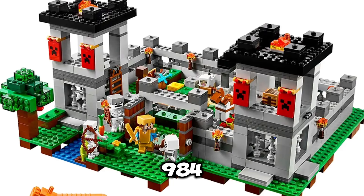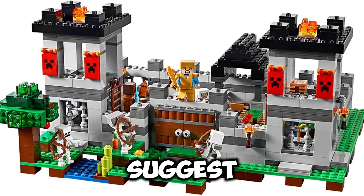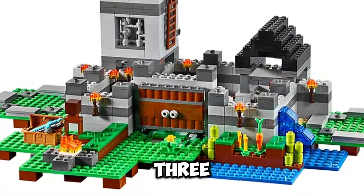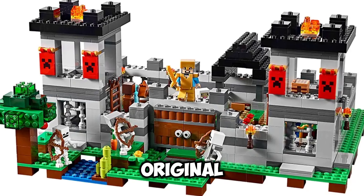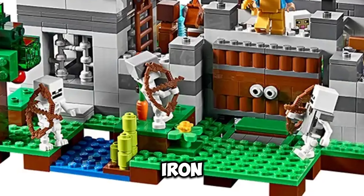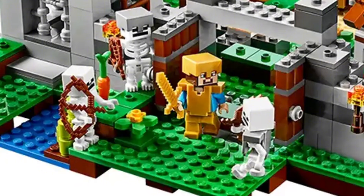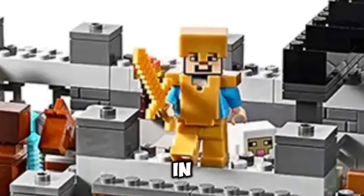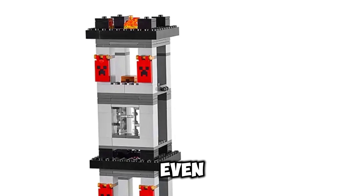In spot number 6, we have The Fortress. The Fortress has 984 pieces. One of the coolest parts about this set is that it can be built in three different configurations, as well as the original one. It comes with a Steve, a horse, a sheep, and three skeletons, all containing different items like an iron helmet. This set has some really cool printed banners and a lot of different elements you haven't seen in other LEGO Minecraft sets. So this is a great set to buy — you should definitely pick it up, even though it is retired.